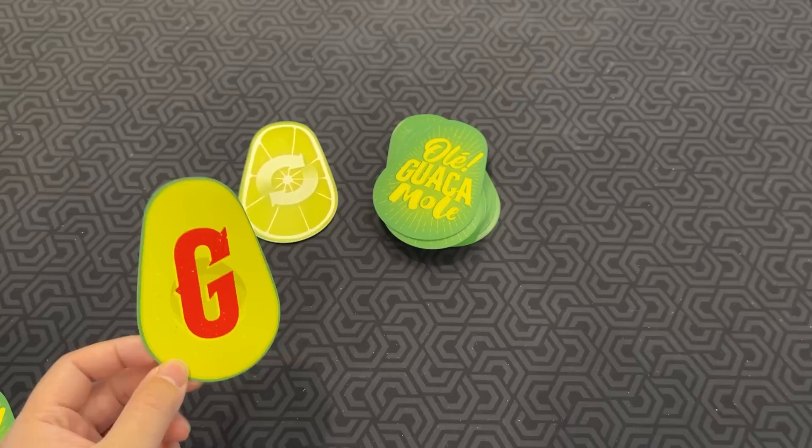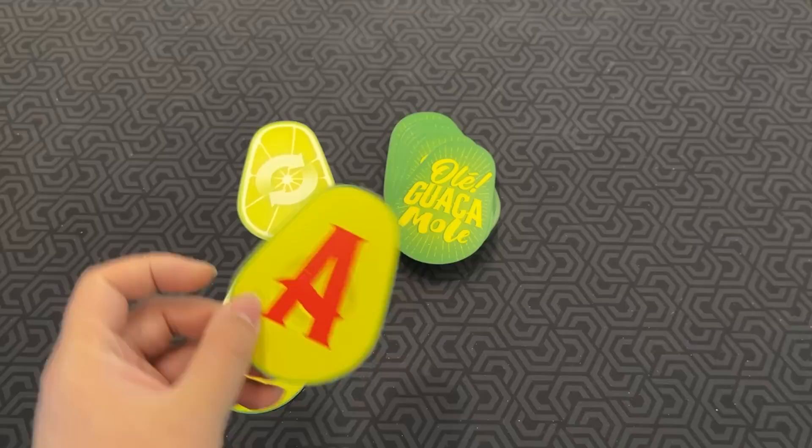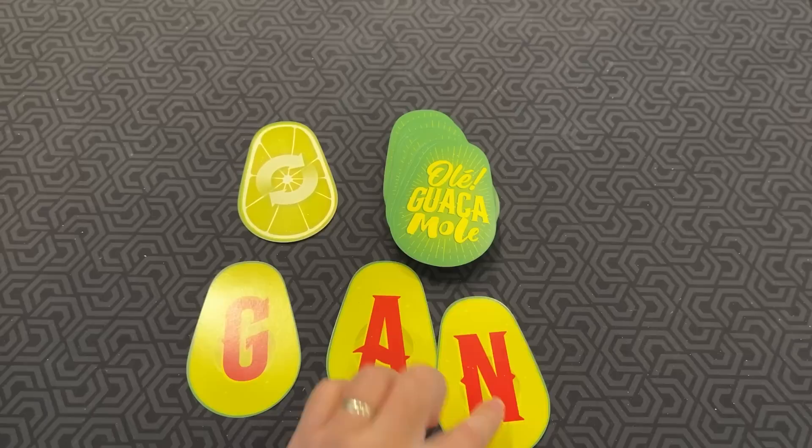A letter card. The active player has 12 seconds, counted silently, to say one word that does not contain the visible letter on the table. If they say a word containing one of them, they fail immediately. So I could say 'horse.' Then the next player draws the next card and has to think of a word — a word that connects to the previous word but does not have any of these forbidden letters. If I said horse, the next person could say 'hoof,' and you just keep going.